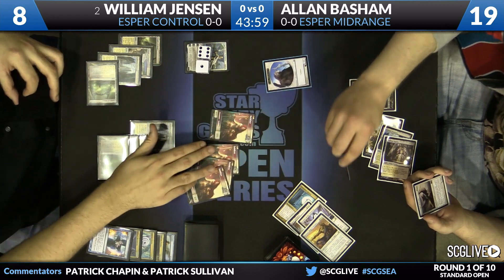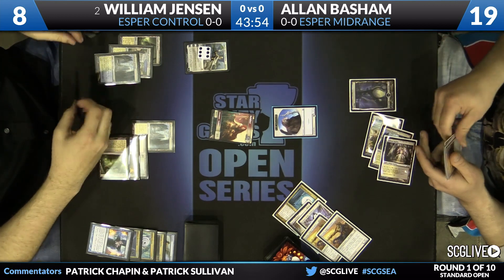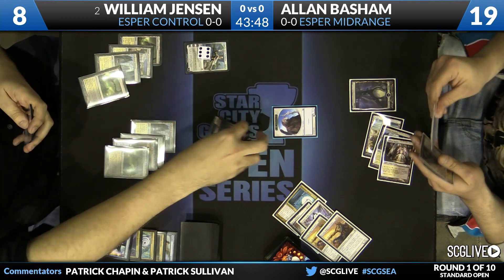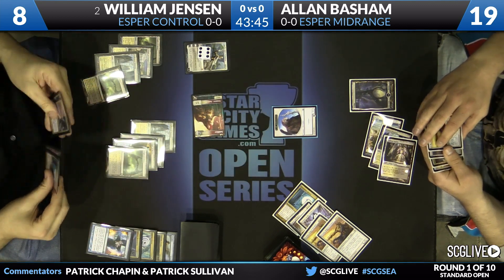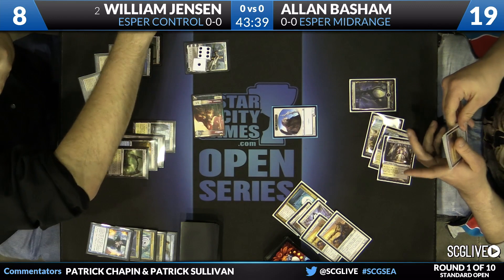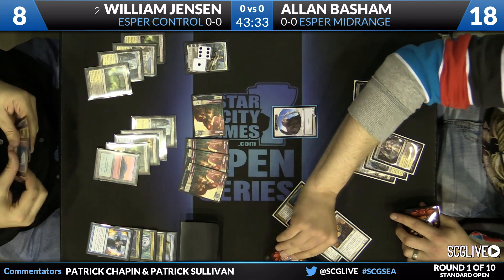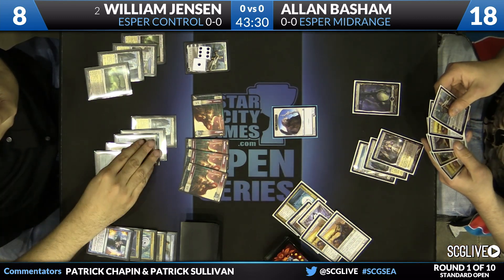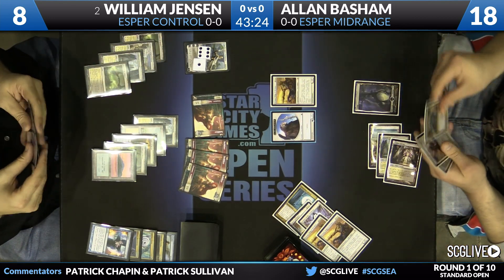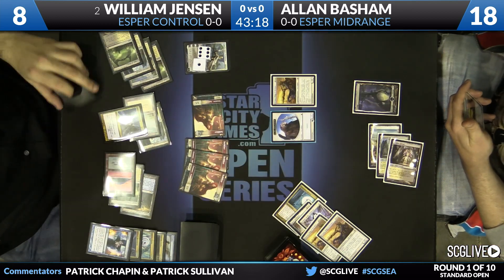Alan attacks with his Brimaz there. Jensen throws all four tokens in front to get Brimaz off the table, leaving him with one soldier. Jensen gets untapped with a boatload of mana, Elspeth at six, and a lot of cards in hand. He's on the offensive, attacking with his soldier token — he's going to have three more soldiers to defend himself. The free beats are the best. Just pluses Elspeth yet again. Alan draws an Elspeth of his own, but with only four mana in play, it will offer very little help. Jensen with an end-of-turn Rev for six.